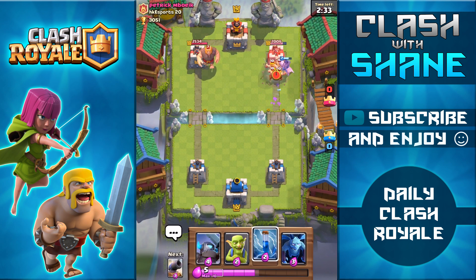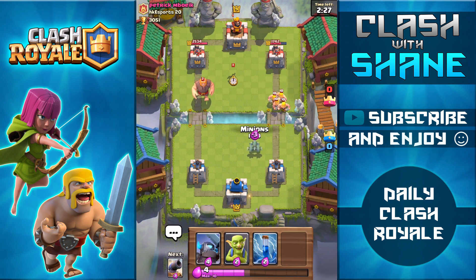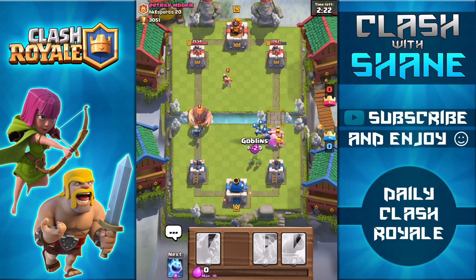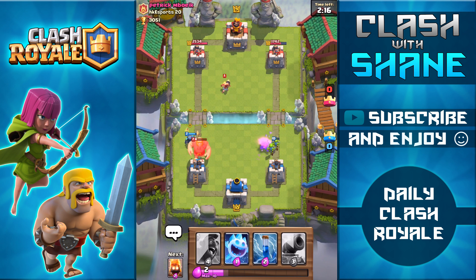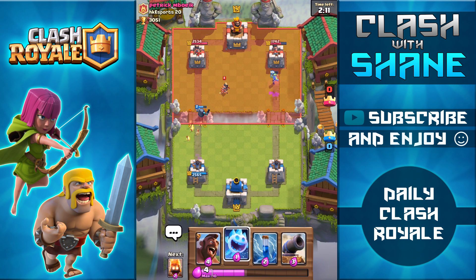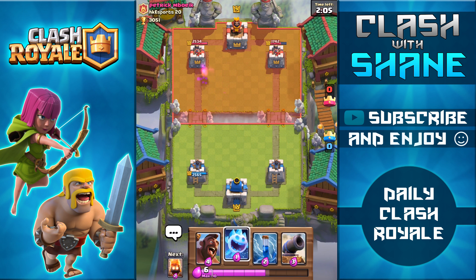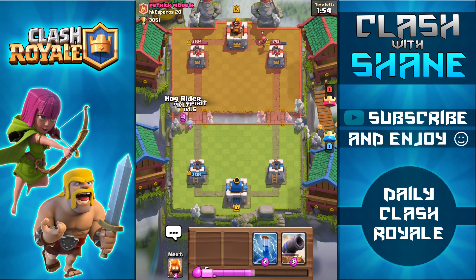The zap spell kills my ice spirit — the problem is that normally a zap spell doesn't one-shot the ice spirit, but because mine is only level 6 and I haven't bothered upgrading it yet, it gets one-shot. Seeing that, I definitely feel like I should upgrade it. But we do decent damage to the tower and defend well — that's the great thing with a low elixir cost deck: I can do a crazy push and still have enough elixir left over for defense.